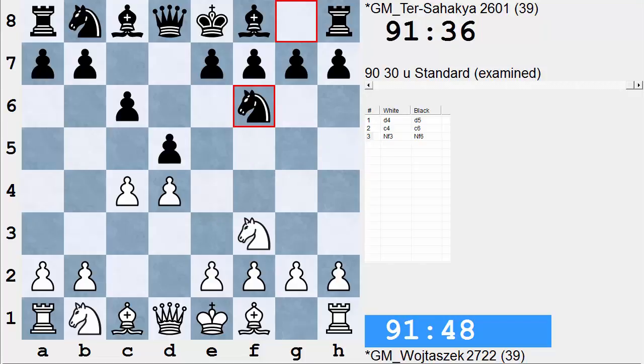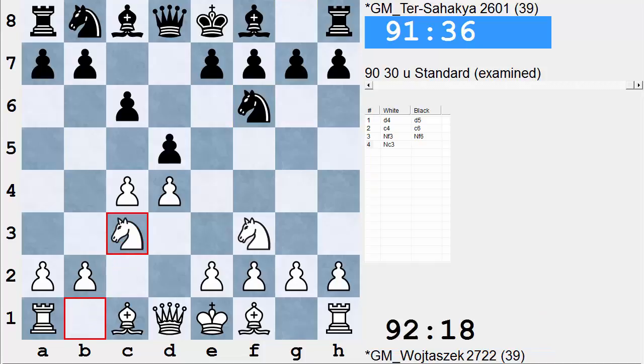White can also play knight c3, and then of course black has the option of taking on c4. It's not protected, and then white will have to lose a tempo with a4, and that leads to a whole body of theory. Also, of course, black can play e6, which will send it to maybe the Botvinnik system or the Moran.